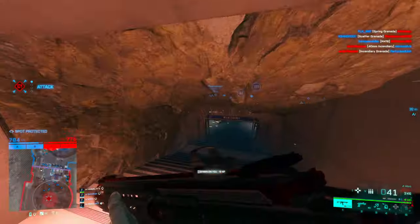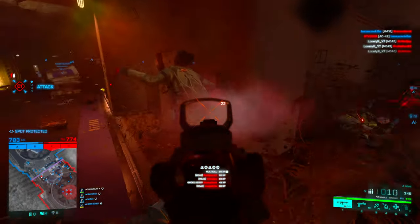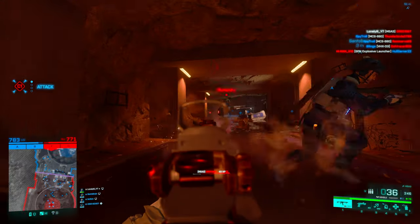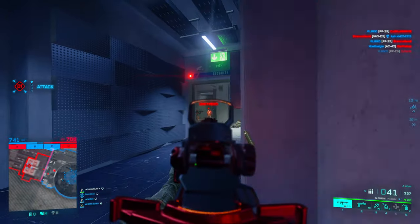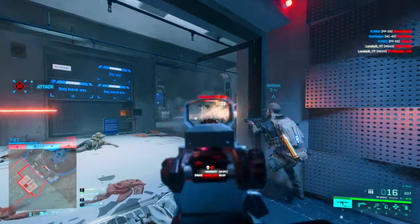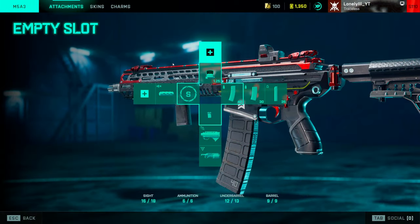For magazines, go with the standard issue extended, which gives us the most bullets at 31 per magazine. The gun also has a decent reload speed — 2.54 seconds empty or 2.56 tactical — meaning it doesn't really matter if you shoot the gun empty or do a tactical reload, the reload is basically the same.